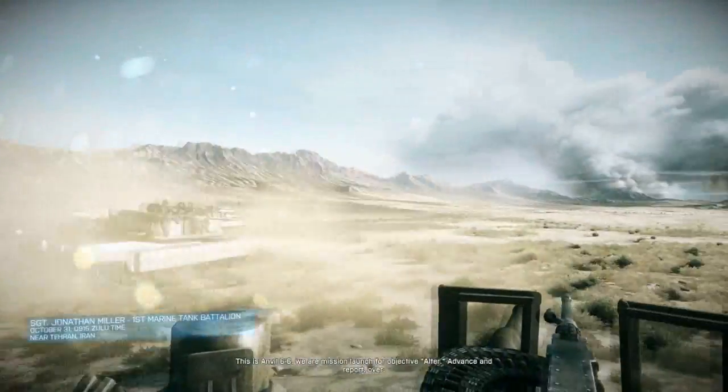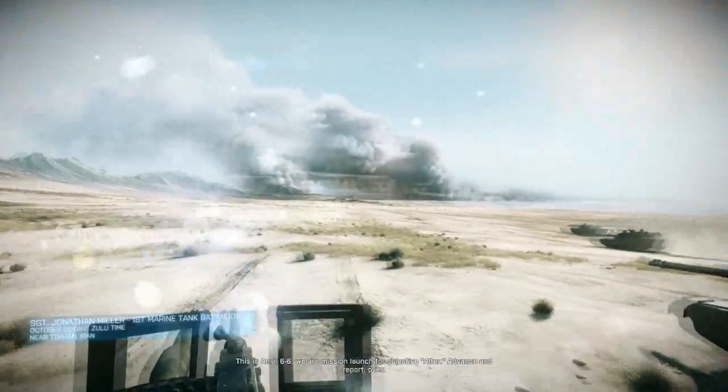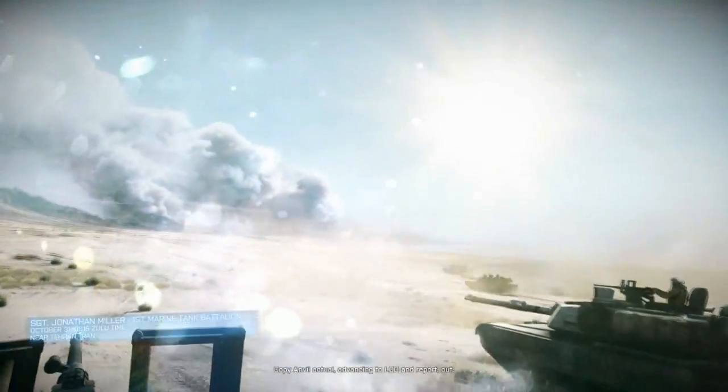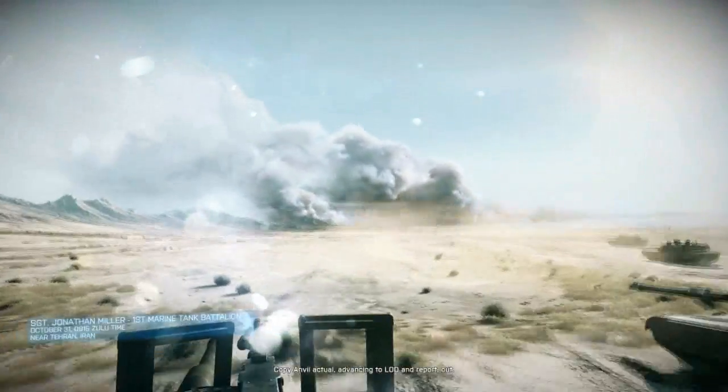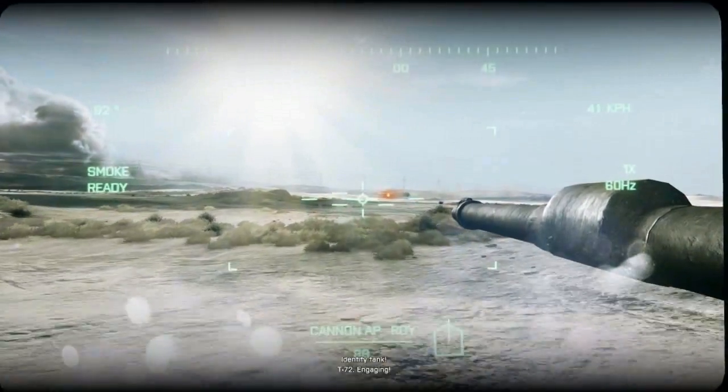This is Anvil 6-6. We are mission launch for Objective Holder. Advance and report. Over. Zombie Anvil Actual, advancing to LOD in the form. Out. Identify tank! T-72. Engaging.